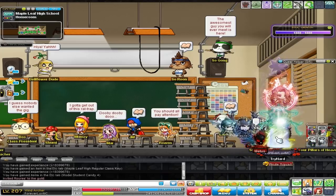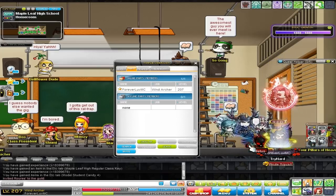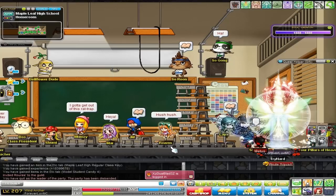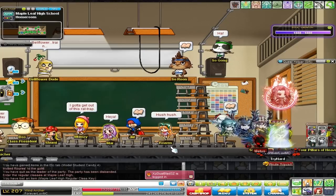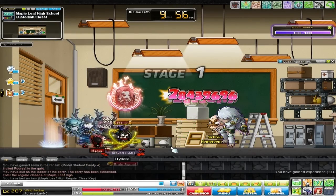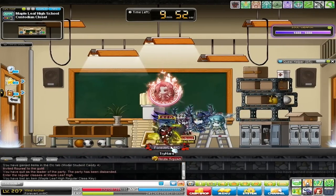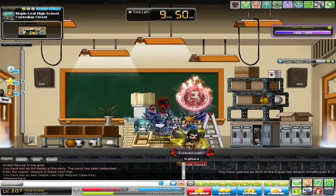Gonna go ahead and buff up, get inside this school, and let's see how we do. Not sure if anything else has changed, but we're gonna go in here and see. The first boss already is dropping a maple weapon — that's unusual. Oh, that's so good. Whoa, what the hell's a paper recycle bin?